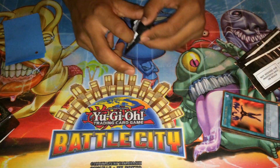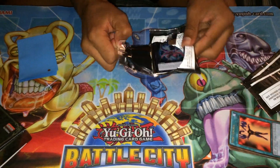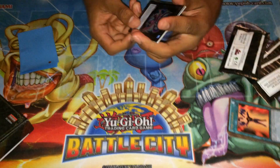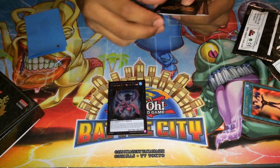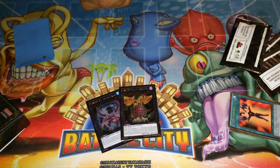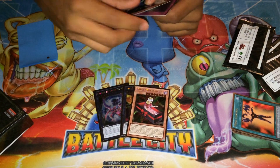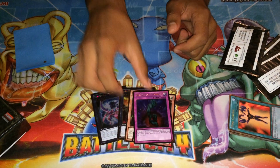Really hoping to get something good out of this pack. Number 32, C-88, Gimmick Puppet Dreaddoll, Thunder King Rai-Oh, and Bottomless Trap Hole.